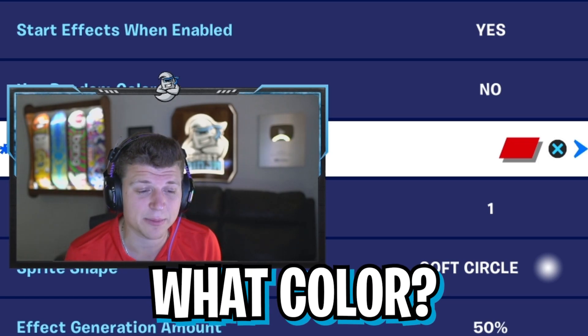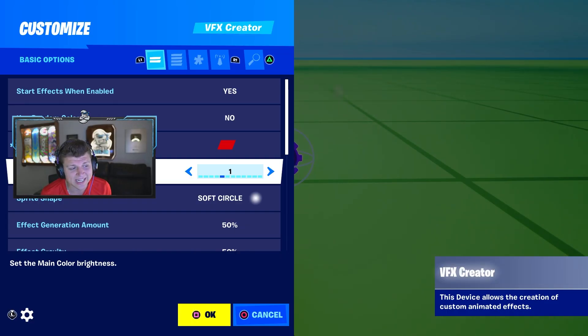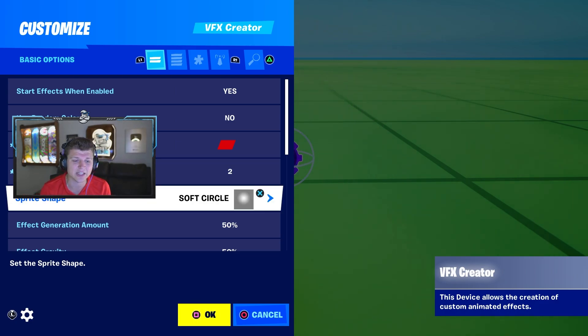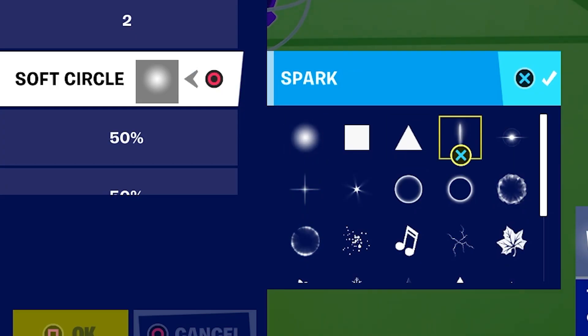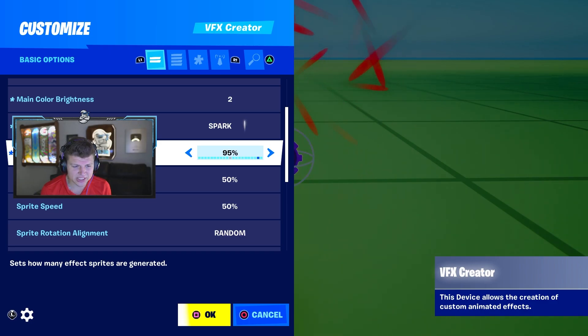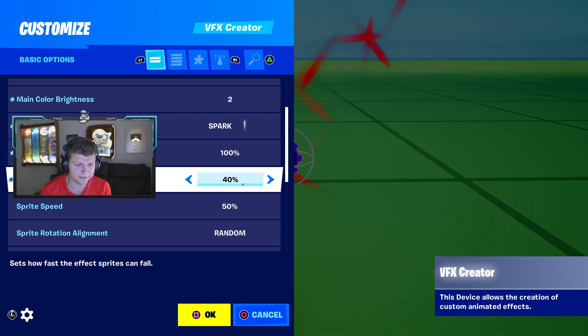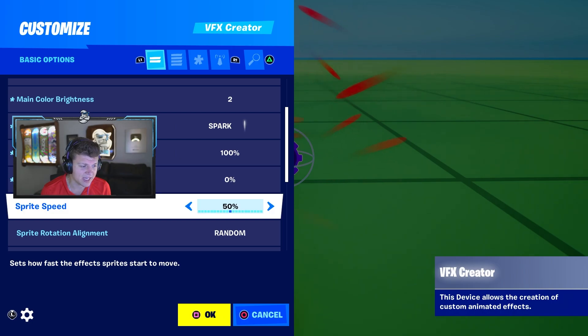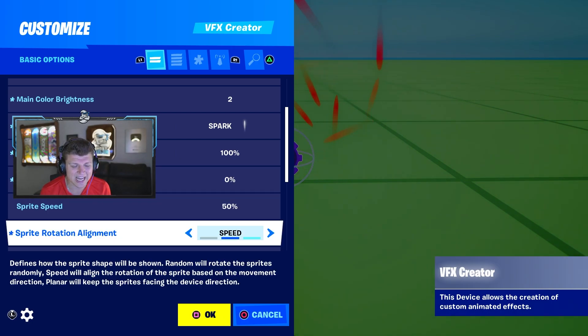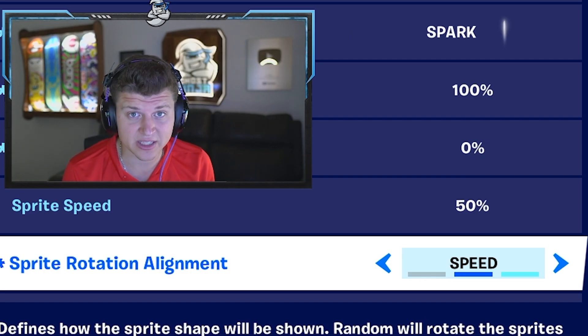Let me know in the comments what lightsaber you guys would pick. After that, change a couple of settings: the main color brightness, change to 2, just to give it a little more brightness. The sprint shape, change to spark. Right under that, change this one to 100%, and then effect gravity, go all the way down to 0%. Then the sprint rotation alignment — change that one to speed.